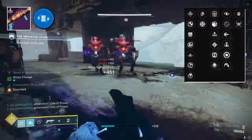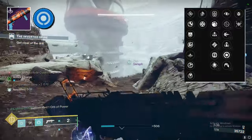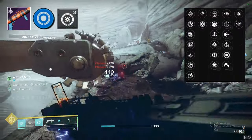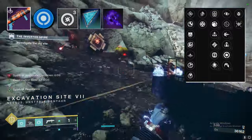Volt Shot is the obvious choice for the jolt effect after a kill. Attrition Orbs is interesting because sustained damage with the weapon spawns an orb of power, and it could possibly synergize with the helmet elemental siphon mods, Spark of Amplitude fragment on arc, and Echo of Harvest fragment on void.